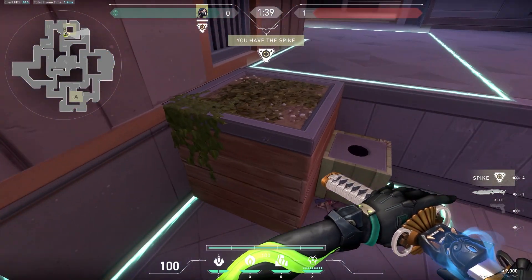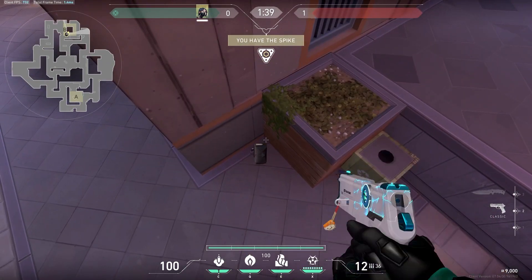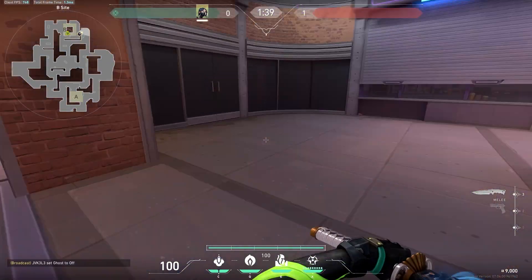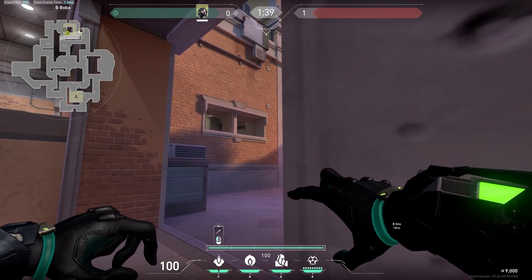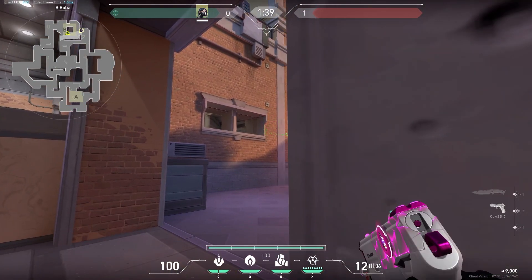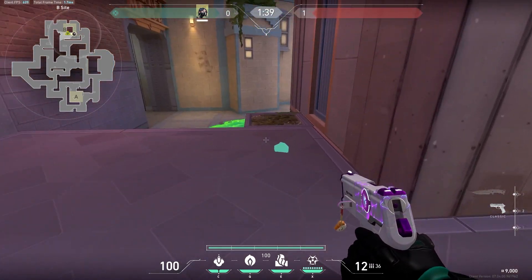Make sure you plant it either there or against the wall. The last lineup is for here — it's a simple one where you just walk towards the wall and shoot at this corner, and it will land directly on there.